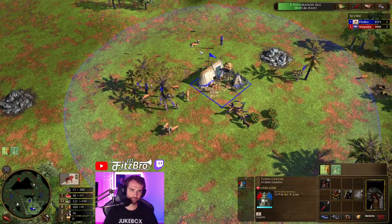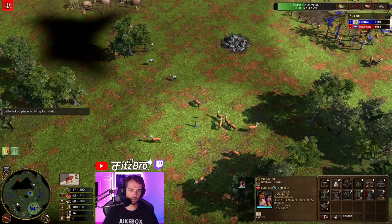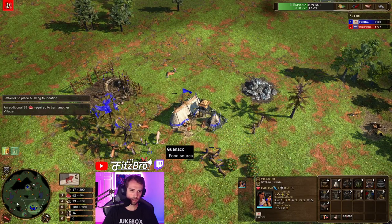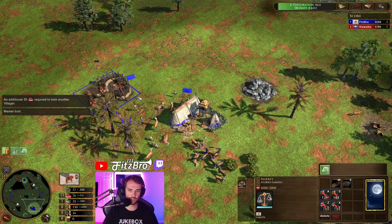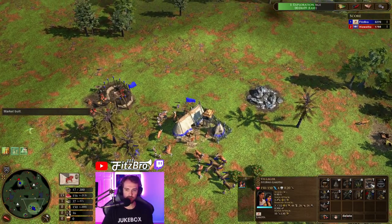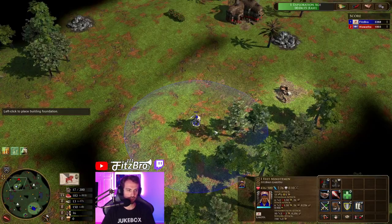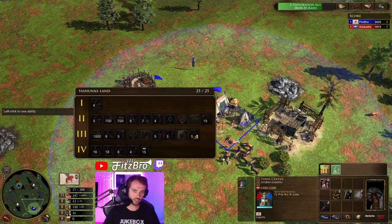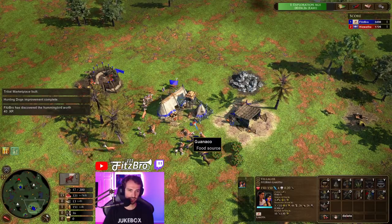We've got the wood to throw down our market, and I'm going to trade this gold so we should be able to get hunting dogs. That should be enough wood for this map — I'm not going to get any trade boats and we're just going to keep gathering food. Hunting dogs are coming in, and I've got a little extra wood, so we're going to use it to throw down the tribal marketplace. And as soon as I hit H2 I am going to send 700 wood first.